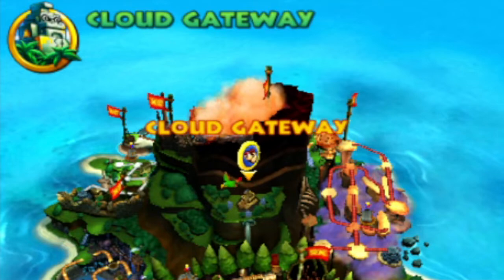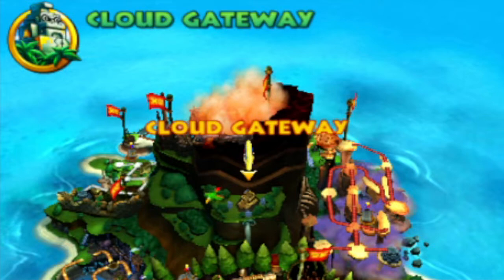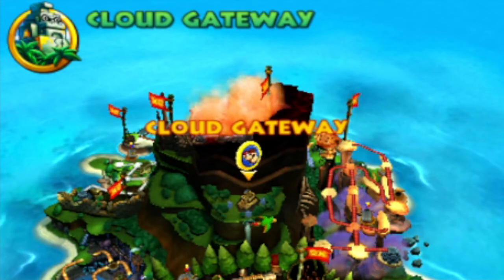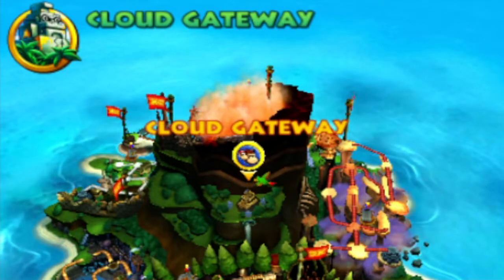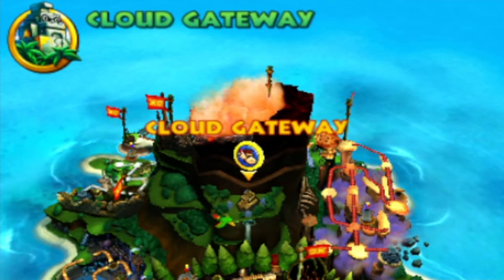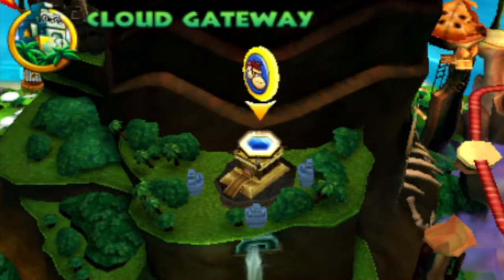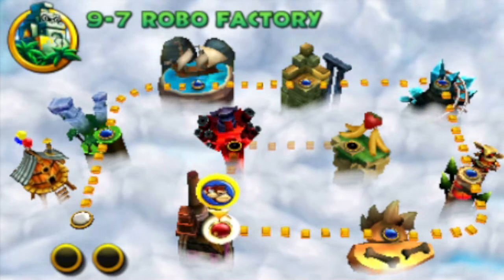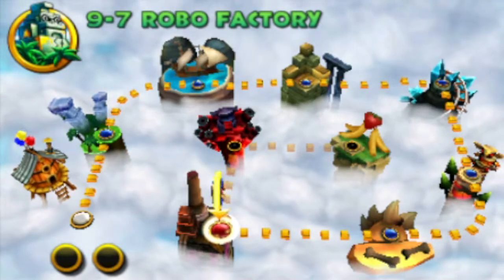Welcome to the final episode of Donkey Kong Country Returns. Last time we continued our endeavors within the cloud world, and this time before we finish off the cloud world and this game overall, I want to show off that once you unlock the golden temple and head through it for the first time, it says 'Cloud Gateway' instead of 'Gold Temple.' When we enter it's just a simple transitional cut scene because of hardware limitations. Without further ado, let's head into 9-7, the Robo Factory.